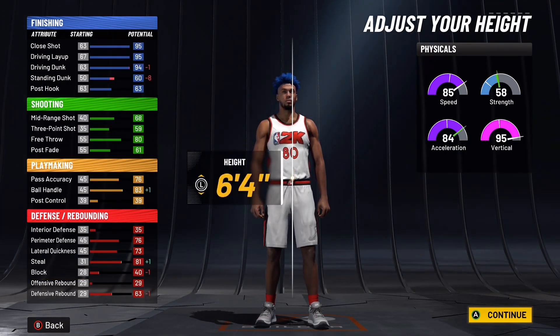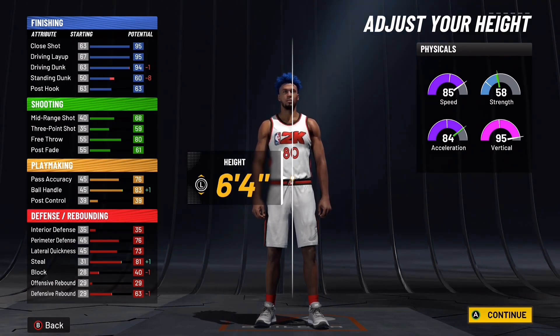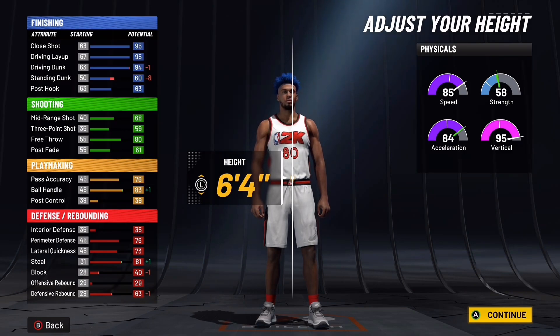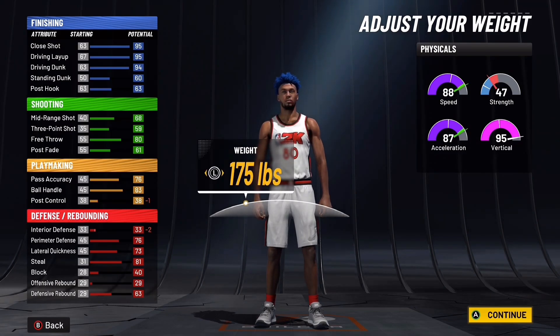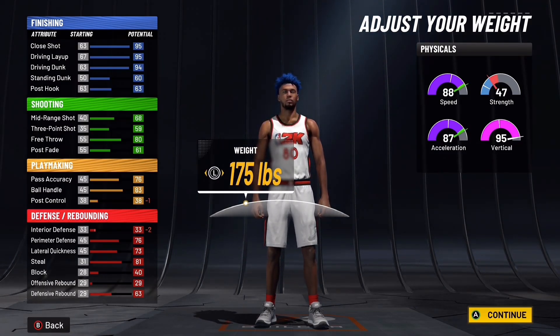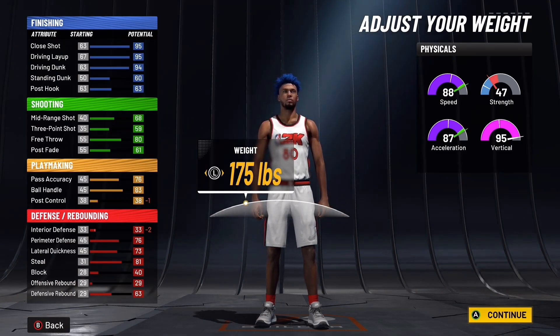Your final badge count is 28, 6, 14, and 6. Body shape doesn't matter. For height, go 6'4" — not 6'5" because at 6'5" you won't be able to get certain contact dunk packages. You have to be 6'4" or smaller for the small contact dunks. For weight, go 175 — lowest weight — to get a little more speed. Yes, you lose some strength but I get contact dunks all the time on my two-way finisher with a 44 strength. You don't need as much strength as people say.